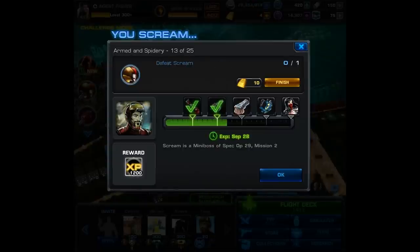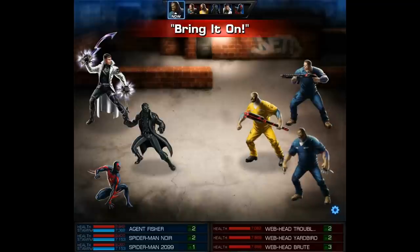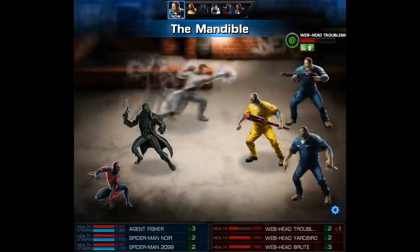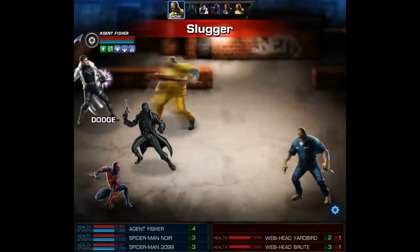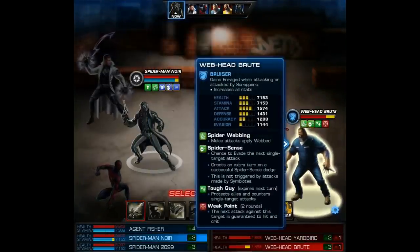Armed in spidery 13 of 25 — defeat Scream. Scream is a mini boss of Spec Ops 29 mission 2, so we can find her there. Hopefully she isn't as annoying as she is in the daily mission. We had this fight ready to go and the team-up is with Spider-Man Noir. He's already at level 15 for me so he's not gaining any XP, which I don't like. Hopefully we can make quick work of this boss.